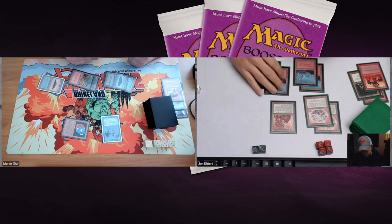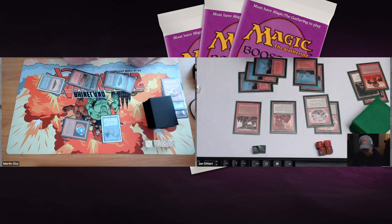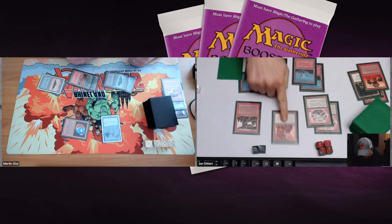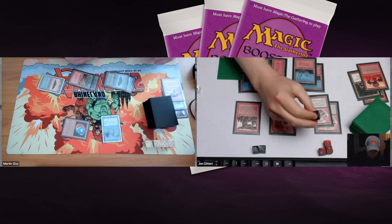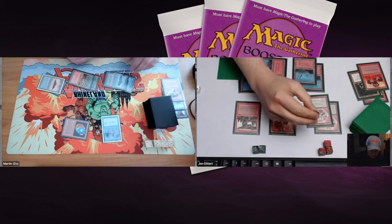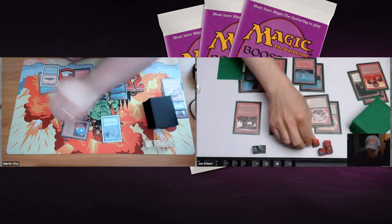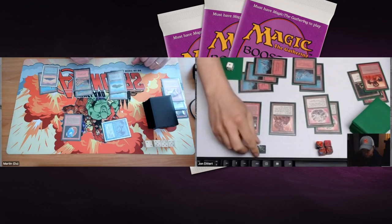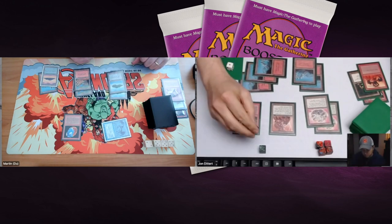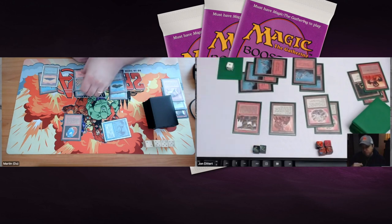There's an attack — John takes the damage, a good decision from Martin — why take the risk? Martin attacks with the Azure Drake, dealing two more points, and John drops to eight. In Martin's second main phase, he taps red and we see a Chain Lightning. It looks like he's going to chain the Orcish Mechanics and send it back to John.